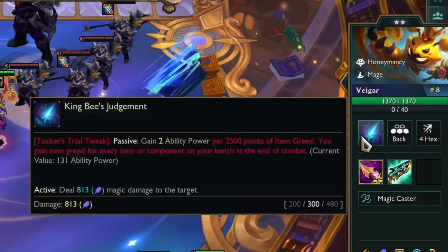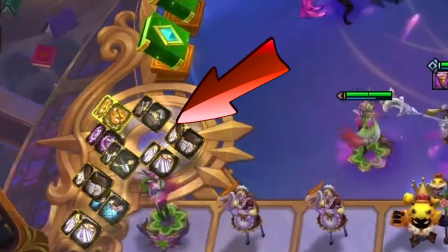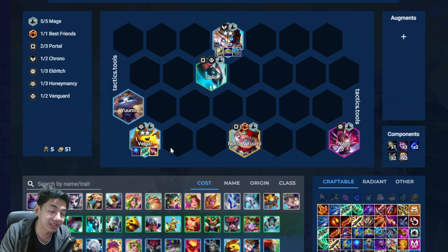The mechanics of Veigar: in this game mode he basically scales with a mechanic or points system called Item Greed. Item Greed works based on how many components you have on your bench — components that are not slammed on the board. For each component you have, it's 7,500 points. For Veigar's passive, he gains 2 AP for each 2,500 points of Item Greed. That means for each component on your bench, that's already +3 AP on Veigar. At most you can have 8 to 9 components per turn, which is already plenty.